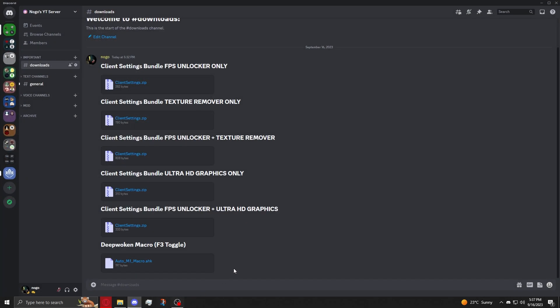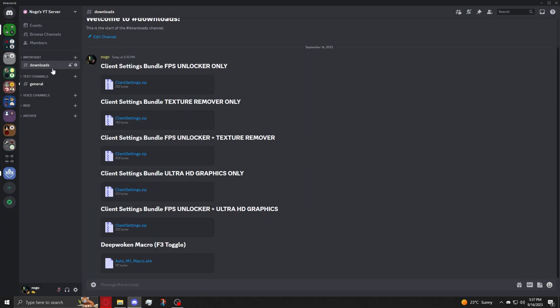Then you're going to want to go to My Server, and you're going to enter the section here under Downloads. There are two options: one if the FPS Unlocker, or one without. For this, I'm going to select the one with the FPS Unlocker.